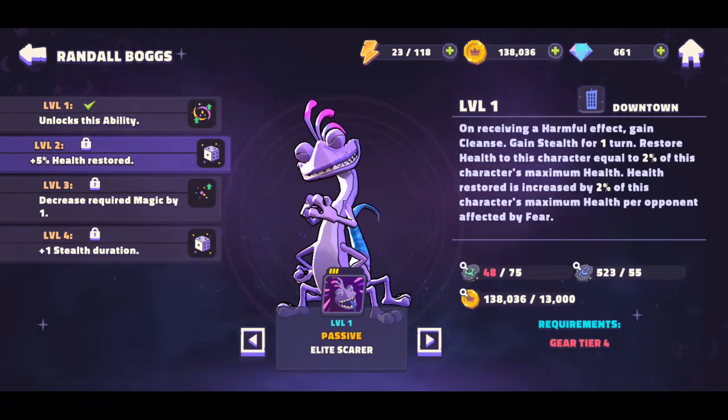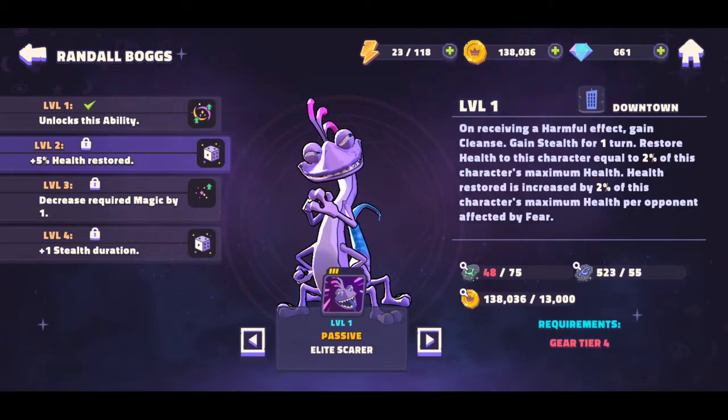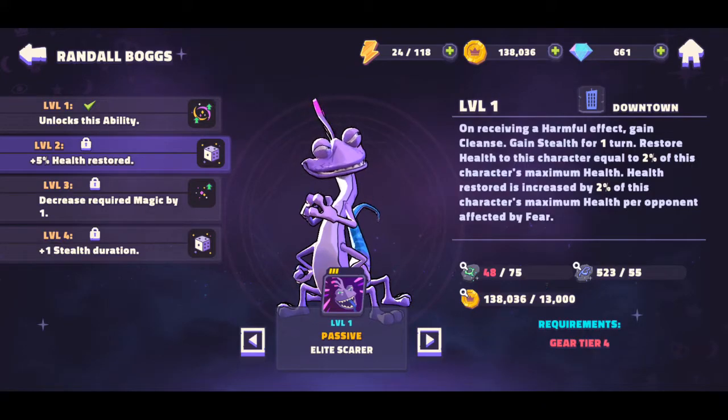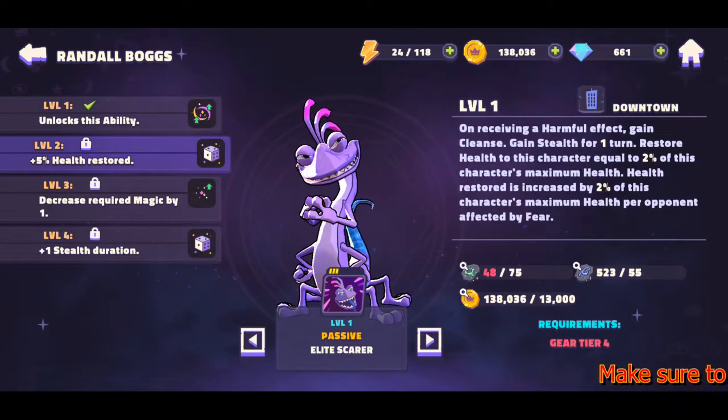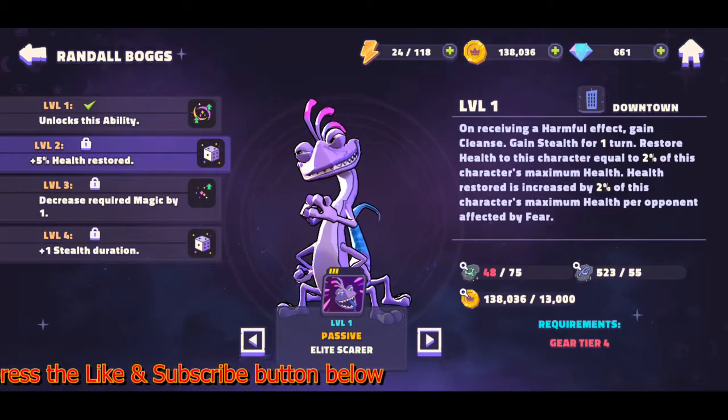His passive: on receiving a harmful effect, he gains cleanse and stealth for one turn, and restores health equal to 2% of his maximum health — increased by 2% per opponent affected by fear. So as long as many opponents have fear applied, he can restore significant health. For example, Sully has a taunt that inflicts fear when leveled up, so pairing them could keep Randall healthy.